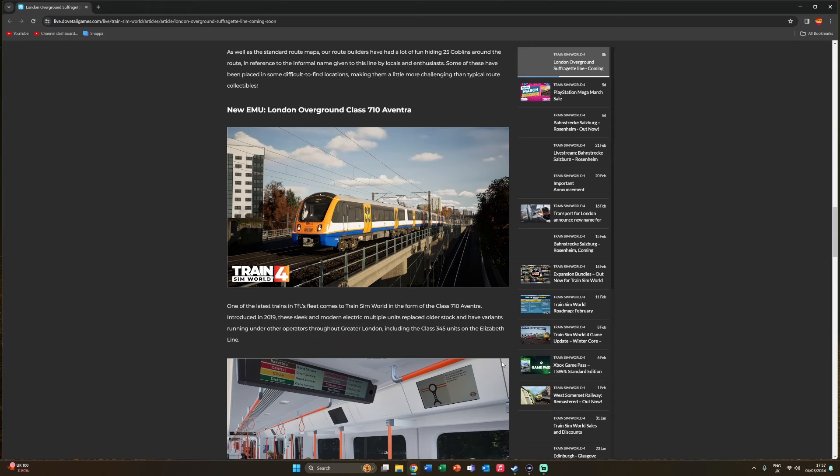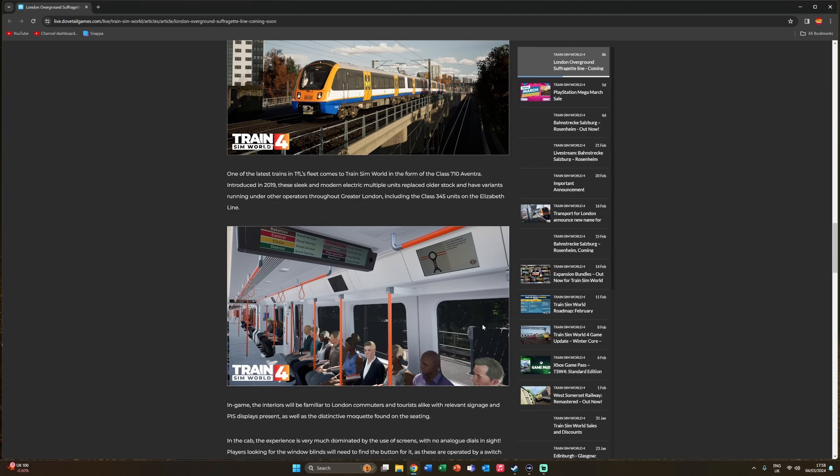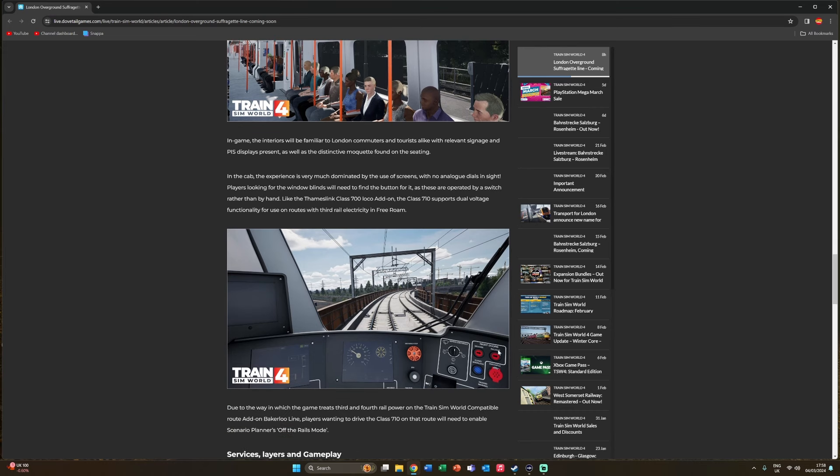Let's have a look at the Class 710 itself. It says one of the latest trains in TfL's fleet comes to Train Sim World in the form of the Class 710 Aventra, introduced in 2019. These sleek and modern electric multiple units replaced older stock, with variants running under other operators throughout greater London including the Class 345 units on the Elizabeth Line. There's a quick shot of the interior which looks very clean. In the cab, the experience is dominated by screens with no analog dials in sight. Window blinds are operated by a switch rather than by hand, like the Thameslink Class 700. The Class 710 also supports dual voltage functionality for use on routes with third rail electricity in free roam.